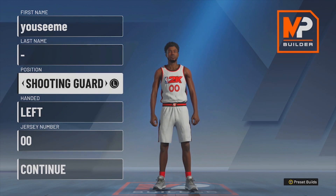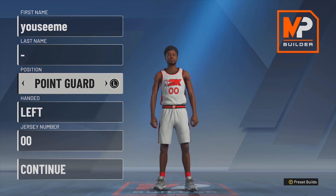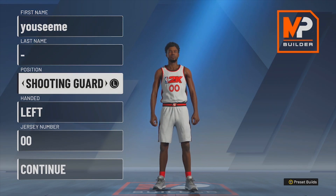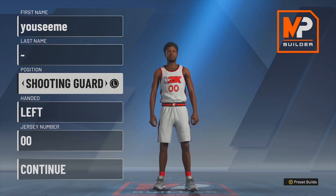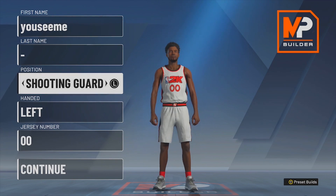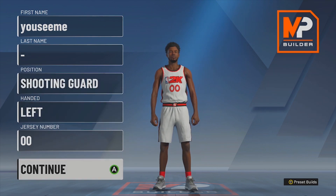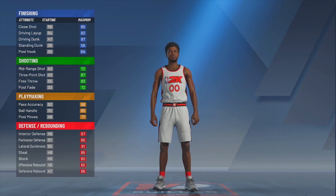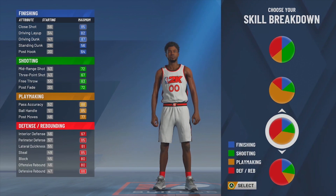If you want to be six-six and under, I would switch this to point guard because you get more badges as a point guard. I made my guy six-seven as a shooting guard because I wanted that extra inch. If I could get contact dunks at six-eight, I would, but six-seven was the cutoff. It's still a go-to build regardless. Once you get past that, this is the pot chart you want — the playmaking and defending pot chart.